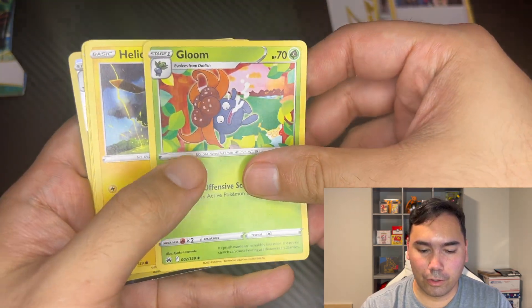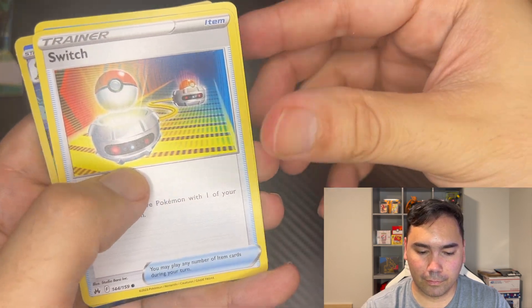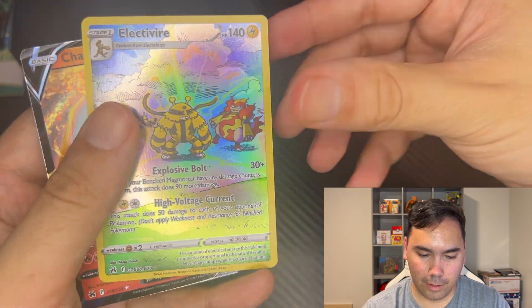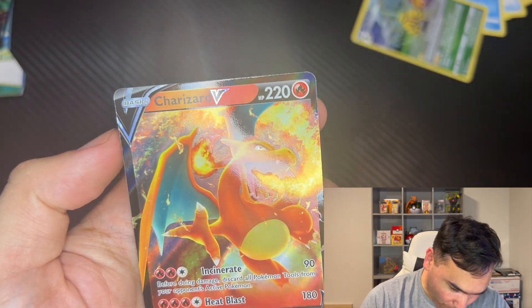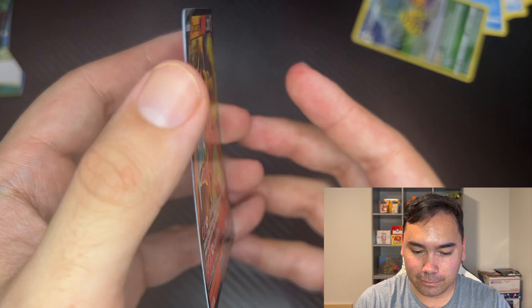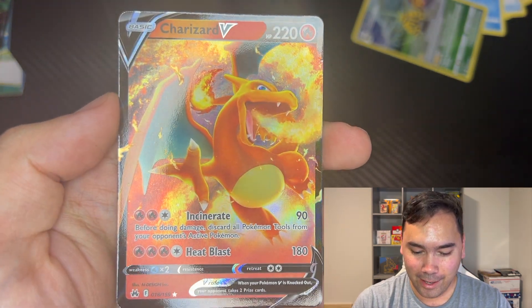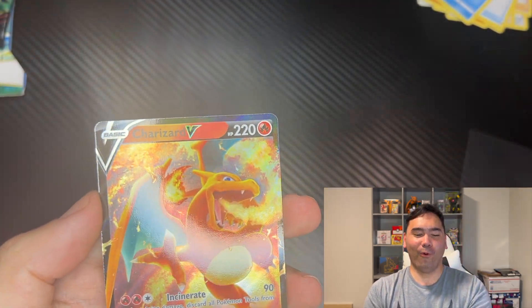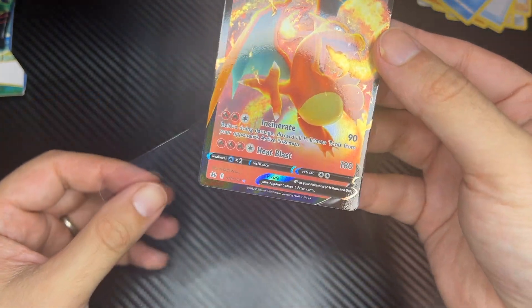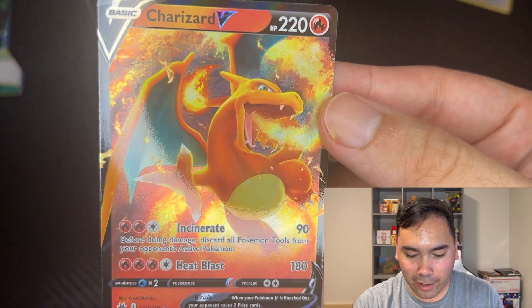We can see Gloom... oh! Coming up with a Charizard V right here — wow, I did not expect that! Look at that right there. Oh my gosh, pulling a Charizard on camera! I think I'm heating up — I did not expect to heat up that quickly. Straight from a Crown Zenith, a Charizard V! I love the art — look at that fire!